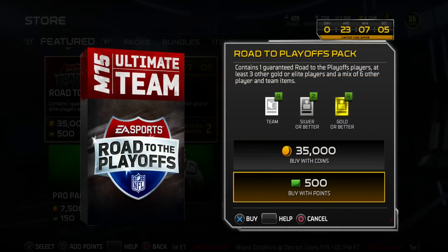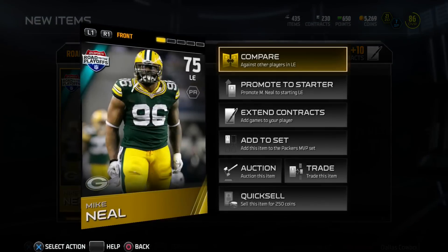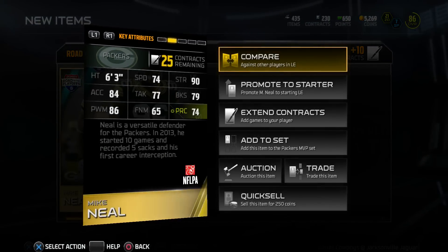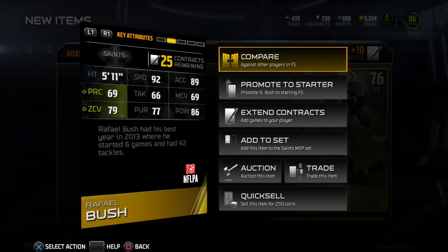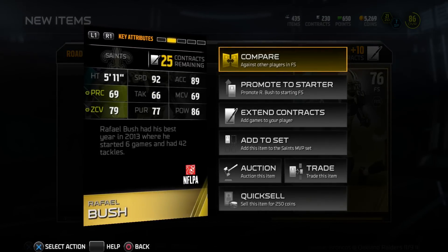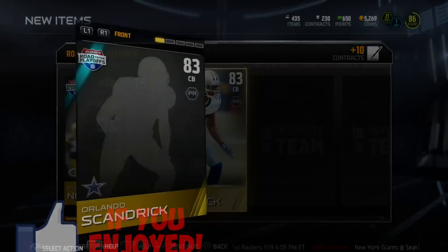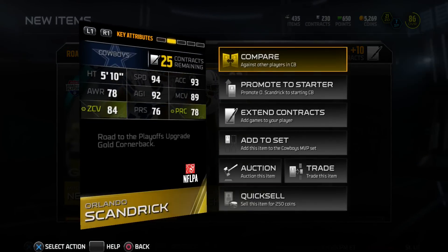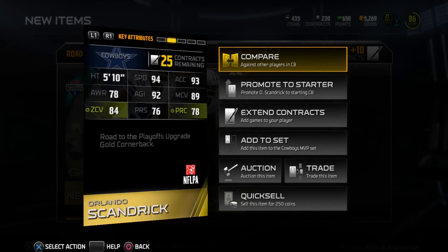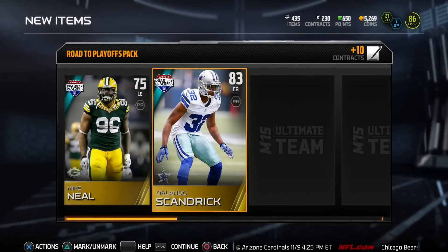I haven't opened packs since the new promo came out. Our Road to the Playoffs card is a Mike Neal. I don't like how they shine blue — you start to get scared thinking it's a legend. We get gold, gold, gold — Orlando Scandrick, a pretty solid cornerback. I thought he deserved more than 83 overall given how well he's been playing for the Cowboys. 94 speed is nice.